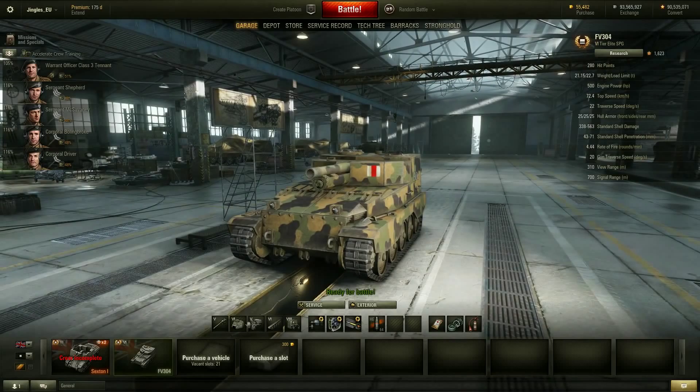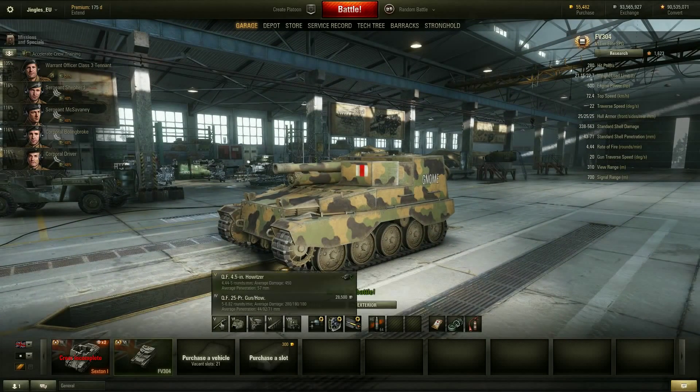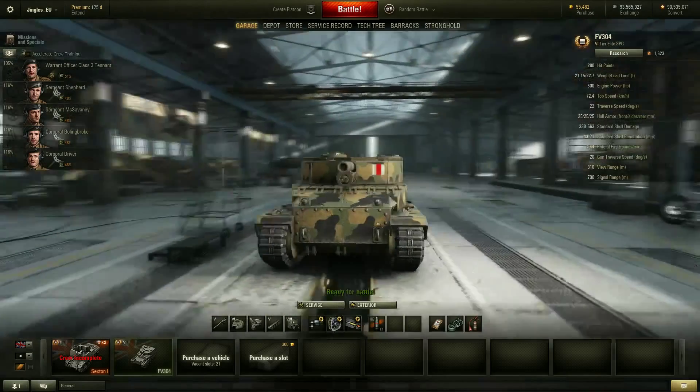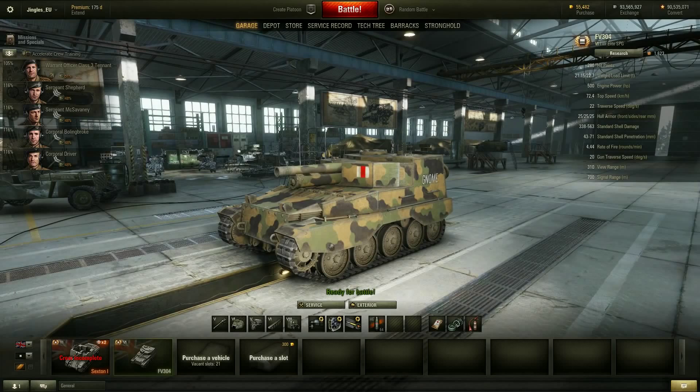Starting off with Burt the Avenger, the FV304. Young Burt's been nerfed pretty hard in patch 9.3, and the nerfs are mostly to do with his mobility, his reload, and his aiming time — pretty much across the board. The stock suspension, upgraded suspension, stock 25-pounder gun, and upgraded 4.5-inch howitzer have all been hit with the nerf bat — all soft stat changes.